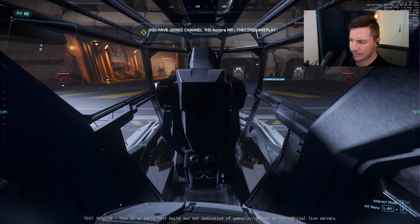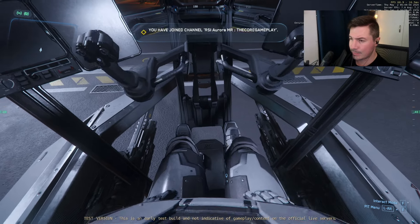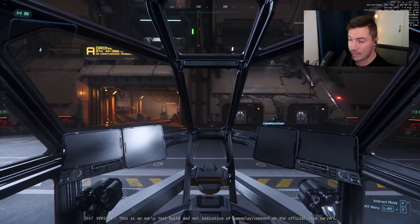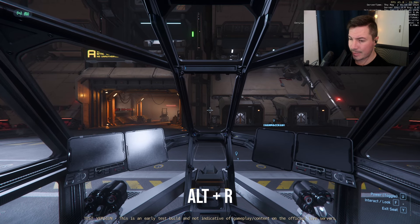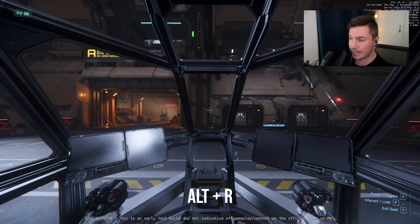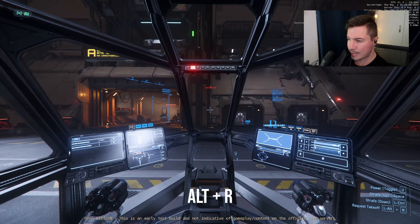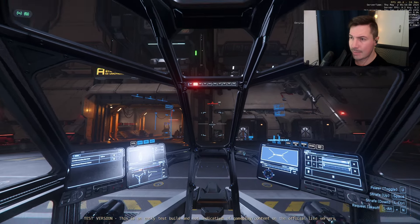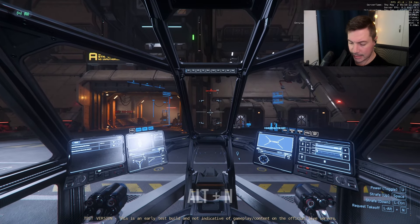You'll basically get the prompts anyway, so you'll definitely know what to do. To set your ship to flight ready, press Alt+R. Press left Alt and then R and you should be able to fire up your ship. Next, we need to open the hangar at the very top by pressing Alt+N.